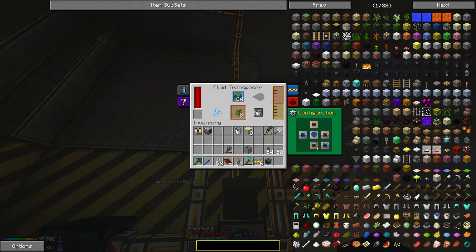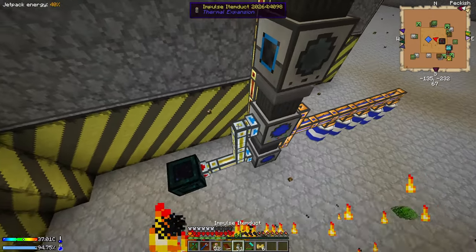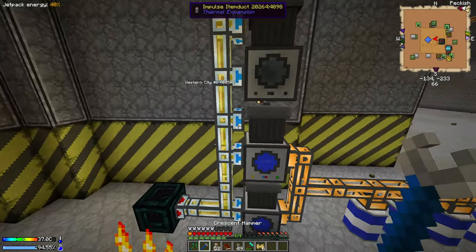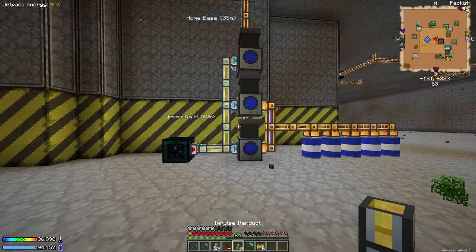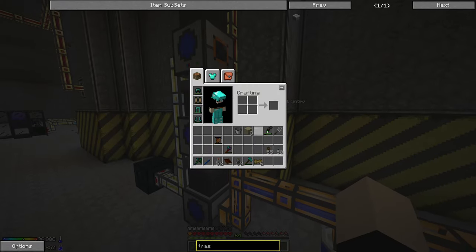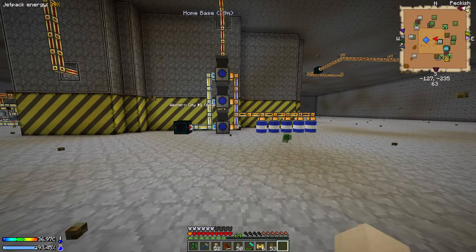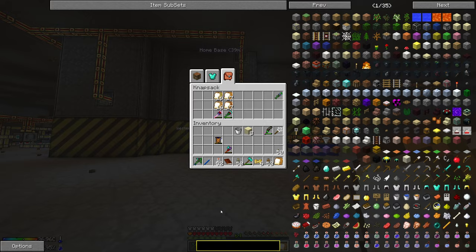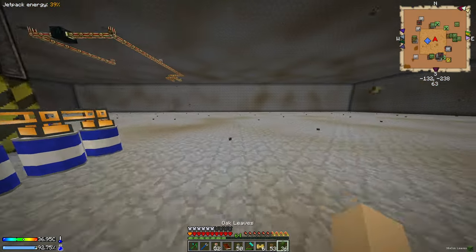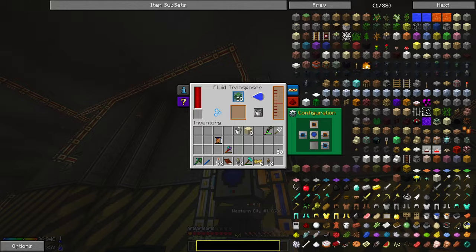Eventually I do move the fluid transposers closer to each other. One more trash can and a few more pipes - just making sure I don't accidentally pipe into the garbage can. Now I have three fluid transposers, producing basically 300 millibuckets at a time. Eventually it would just fill up every single drum and I would no longer have to worry about water at all - it takes a very long time to run out.